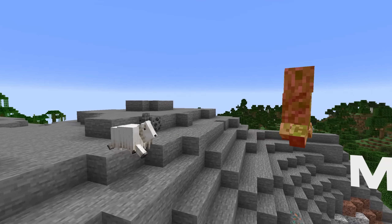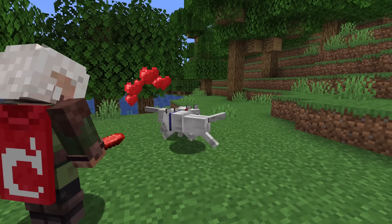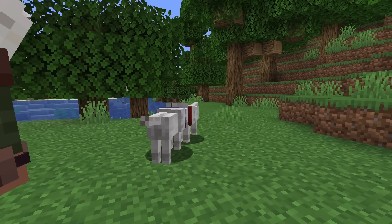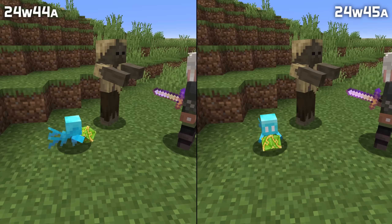Let's start with mobs and the cat and dog breeding changes. The color of the collar of a kitten or puppy is now a mix of the color of its parents' collars, the same way a lamb gets its wool color as a mix of its parents.